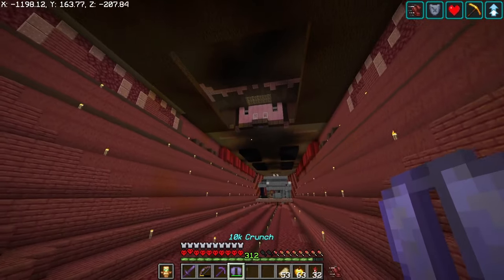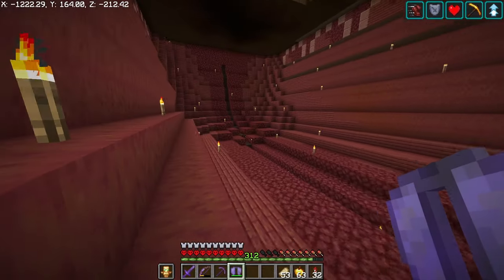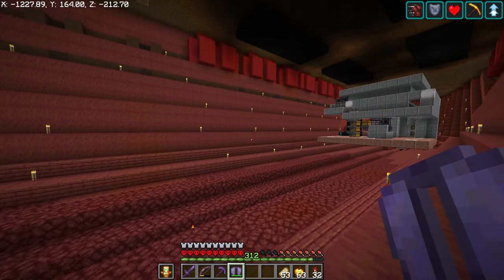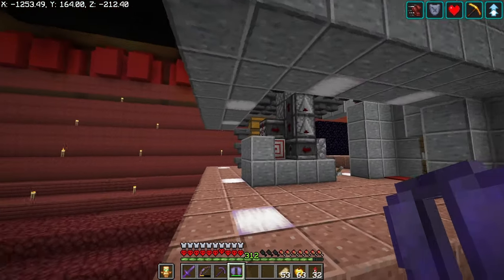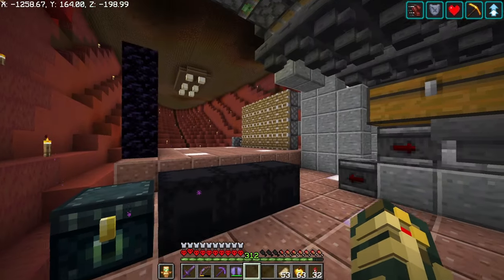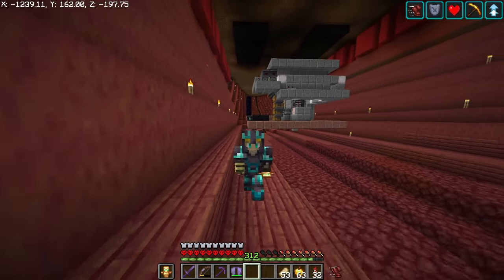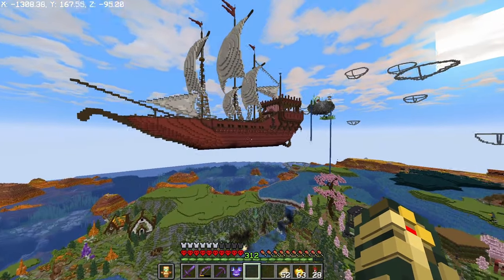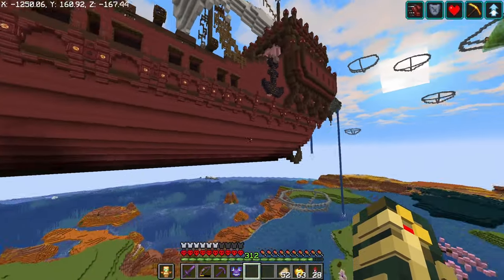Down here we have the mushroom stem farm, and I was thinking about creating a mycelium floor or a podzol floor - probably podzol to be honest, but I don't have any podzol. I might actually grow red mushroom stems down here so I have a good flow of getting all our brown mushrooms. We'll have stems over here and then red mushrooms over there - that's a good way to fill up the interior. For the exterior I really like the idea of it getting infected by the mushrooms. I got an anchor that looks fantastic, and I might put portholes on the side too.